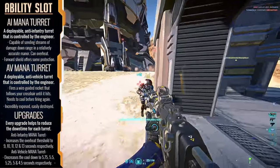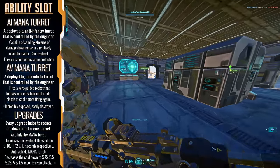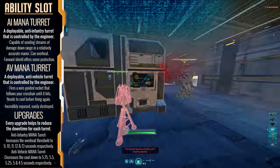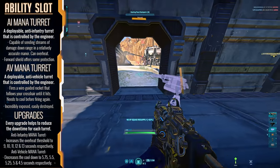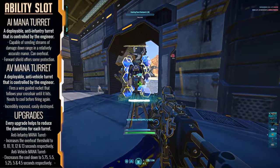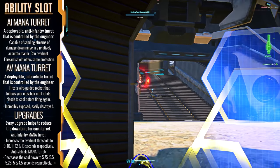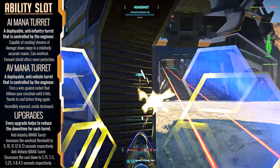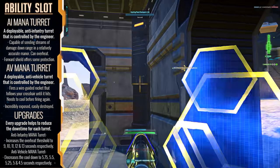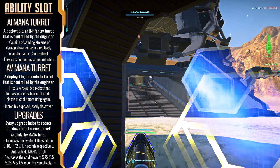Next up is the ability slot where we have a collection of deployable items available to the engineer, mainly orientated around defense and choke point holding. The ability slot allows you to equip a mana turret of either anti-vehicle or anti-infantry focus, a hardlight barrier, and the spitfire turret. Let's start with the first option you'll own by default — the anti-infantry mana turret.